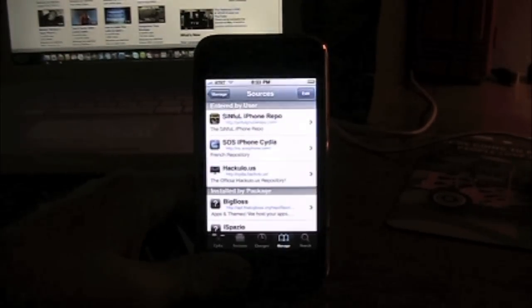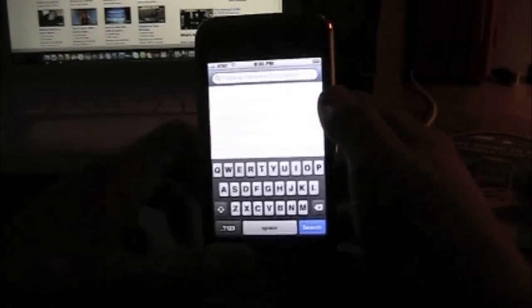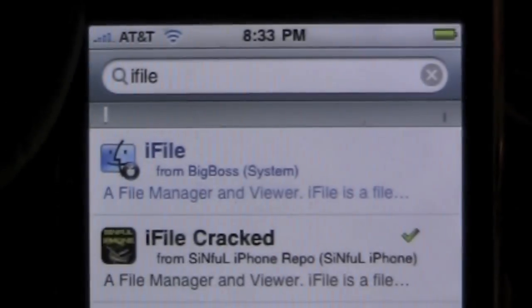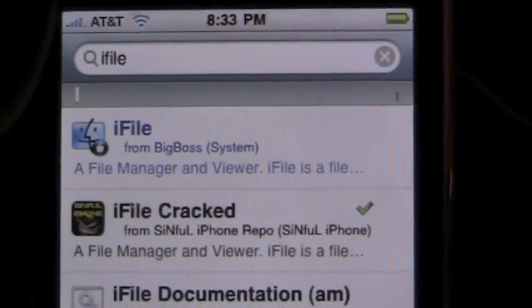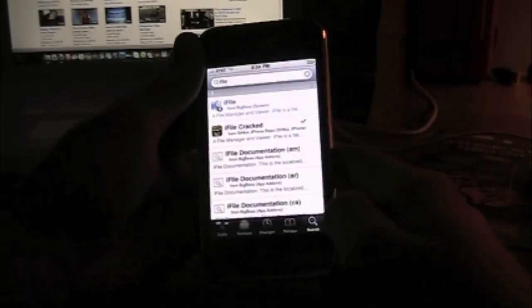Next you're going to search iFile. This application will allow you to recreate the file system in the game. Search iFile. As you can see I searched it and there's the regular one — it's four dollars — then we have iFile cracked. I already have it installed because of the green arrow. Just go ahead and click on it and install it, and then just close Cydia.